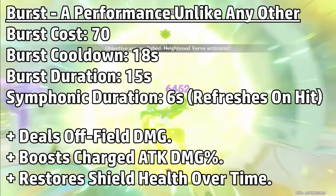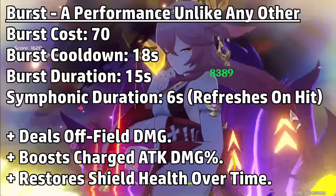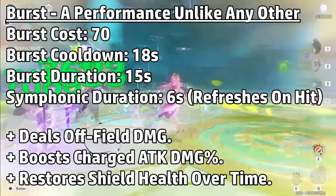The burst is designed to stay relatively simple: activate your burst, deal some Geo damage, and give your team a buff. Just to clarify, this damage bonus is a damage percent bonus. In addition, the burst allows you to maintain uptime on your shield and even refresh its health so that it remains strong over time.